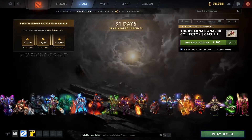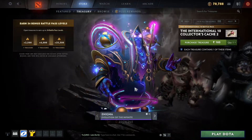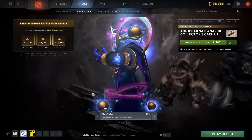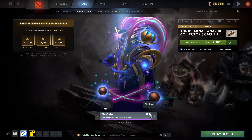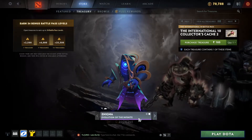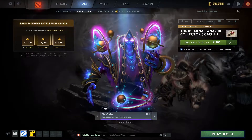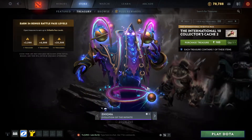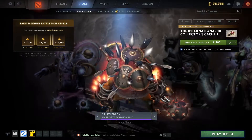This is the Enigma set — Evolution of the Infinite. It has model ambient effects and it's a small one, but the set looks great. If you see the effects and the purple color, it looks really great.